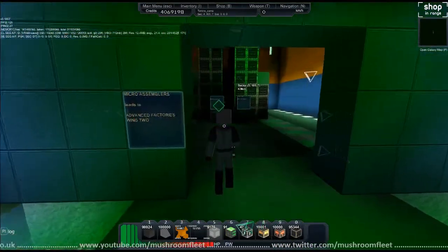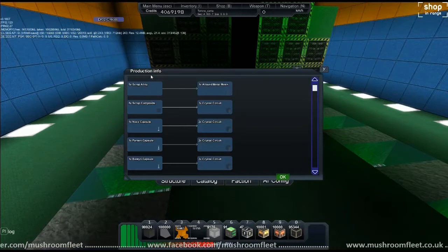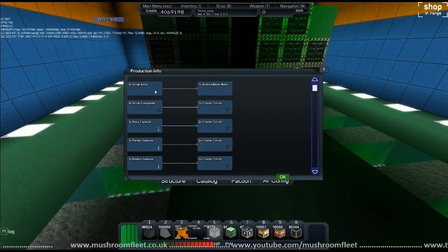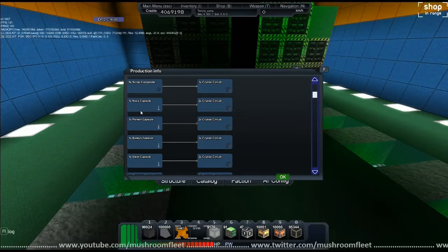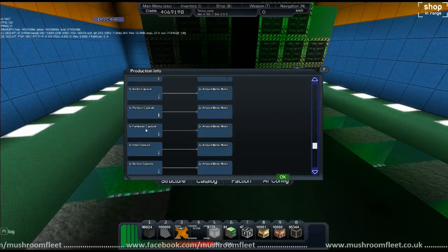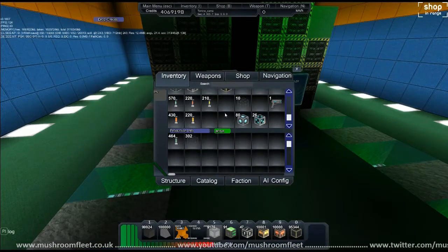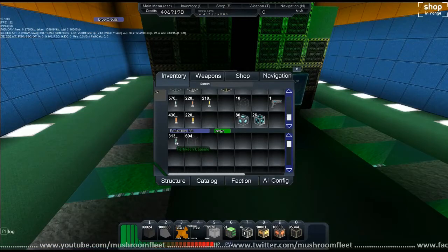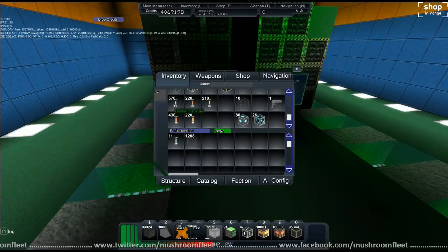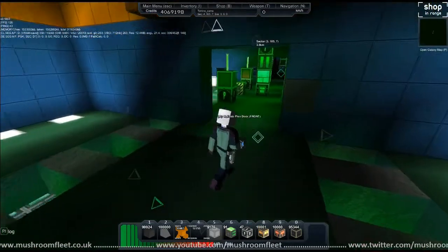For this tutorial we're going to do the meltdown in the micro assembler - I wouldn't normally do this, but just to show you. Open it up, look at the production info: from 5 scrap you get 1 alloyed metal mesh; from 5 scrap composite you get 1 crystal circuit - so there's a bit of compression involved. Any capsule that's crystal becomes a crystal circuit, and any capsule that's metal becomes a metal mesh. We'll throw our furtikine in here along with some of the others. Now we've got some more generics.